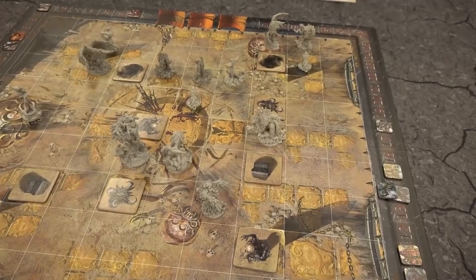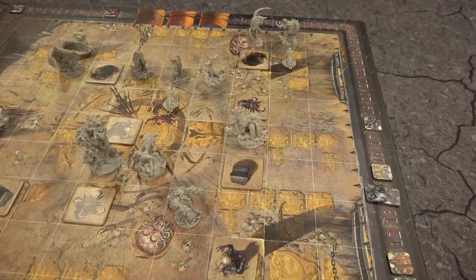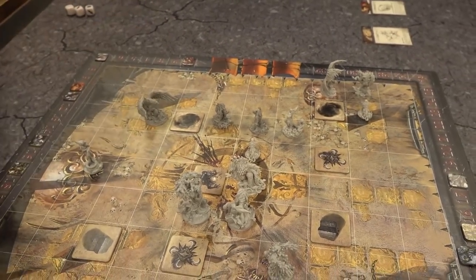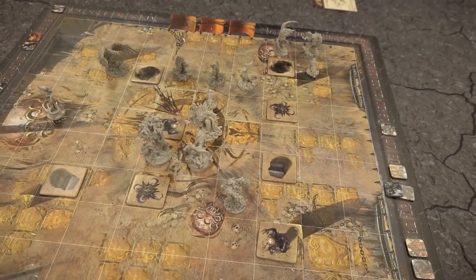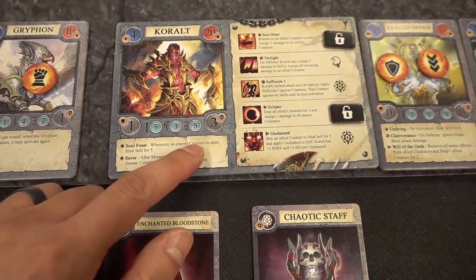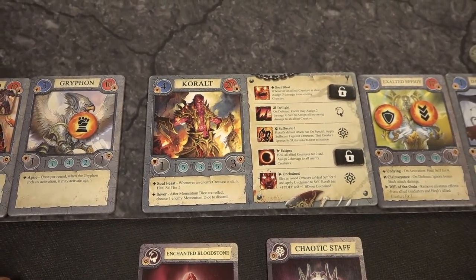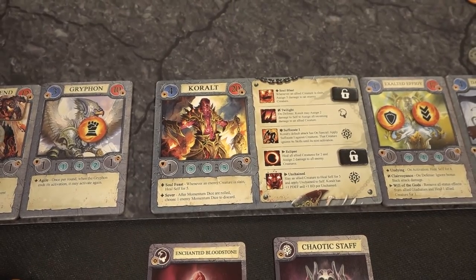Dave realizes a chess-like move he didn't see: the Demon Wretch moves ahead, and with front-facing arc, can attack the Lava Spawn — which is an auto-kill since it only has one health left. The Lava Fiend dies. Because of Coralt's Soul Feast passive, whenever an enemy creature is slain, Coralt heals five. Coralt jumps back up to 16 — full health. Luka laments he had a plan to kill Coralt this turn with the Lava Fiend but couldn't execute it. The Wildwood Sentinel then summons a Skirmisher, moves three, and punches the Demon Wretch for three physical damage, bringing the Wretch to 11 health.